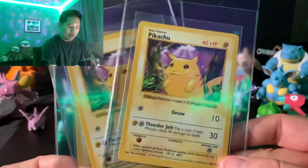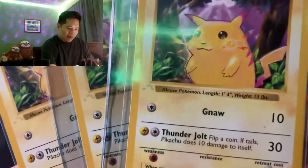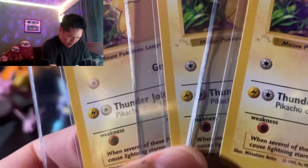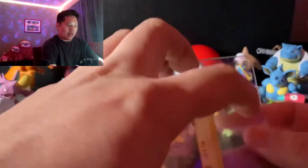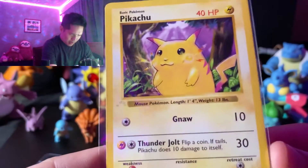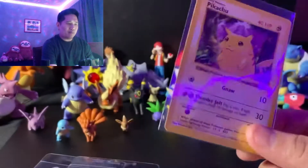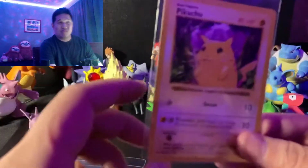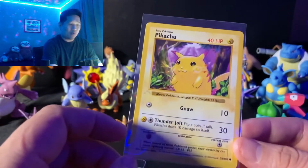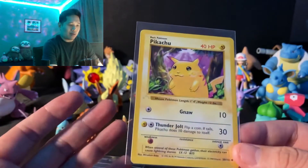This is called a Ghost Pikachu. As you can see, there's kind of a first edition stamp, but it's not really there — the D is missing. Can you see the D is missing? I'm actually going to be sending this to CGC. PSA is not accepting cards right now, so CGC gets my Ghost Pikachus. You can pick one of these up for three to four hundred bucks, and if it grades well and it's in good condition, it can be worth over a thousand bucks. No joke. The older these cards get, the harder it is to find.